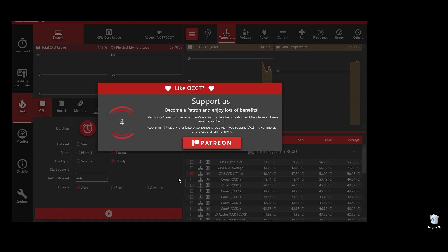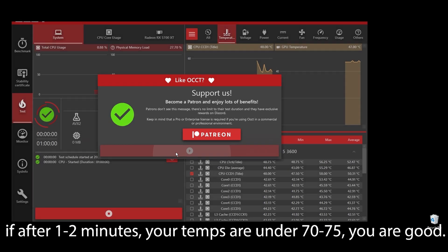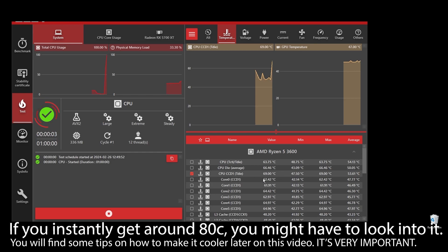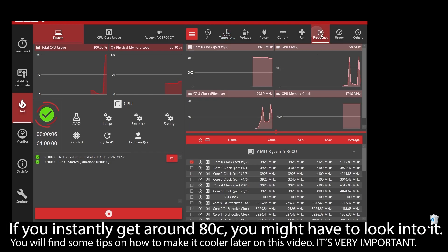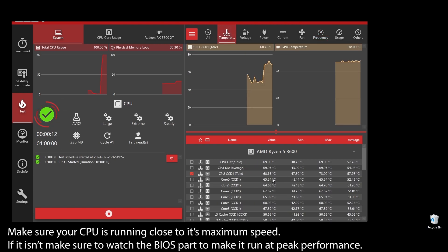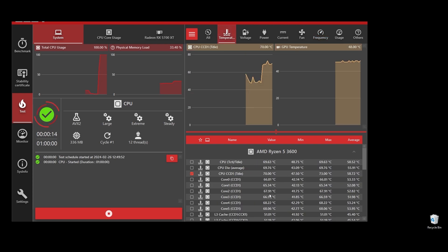If your CPU temperature is under, let's say, 75, you shouldn't be worried. But if you see any instant spikes to over 80s or close to 90s, you will have to check what's going on and fix it as soon as possible. If your CPU is overheating, you can never play at maximum FPS on Neopets — it will always be underperforming because it automatically lowers the clock speed to try to lower the temperatures.